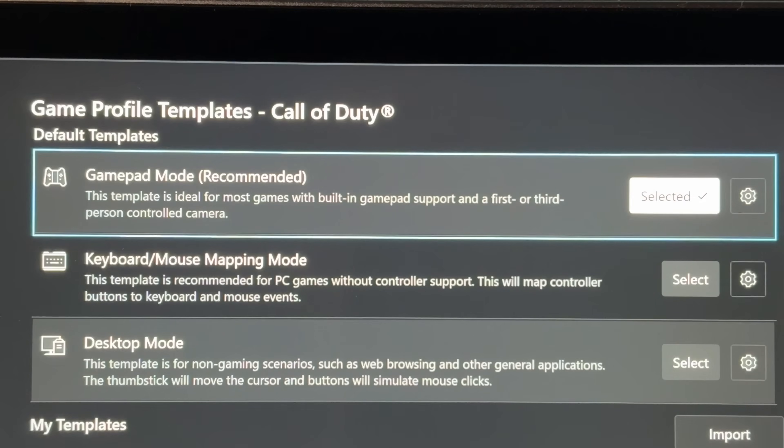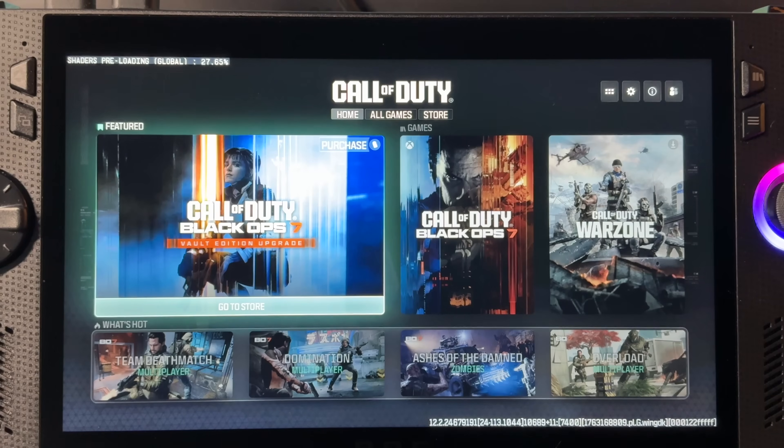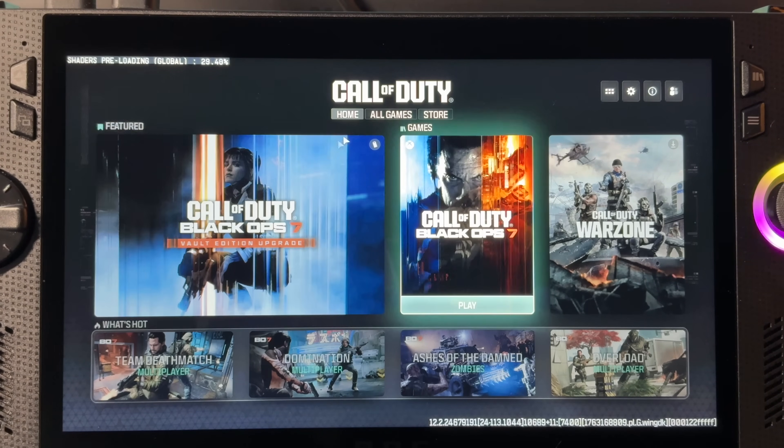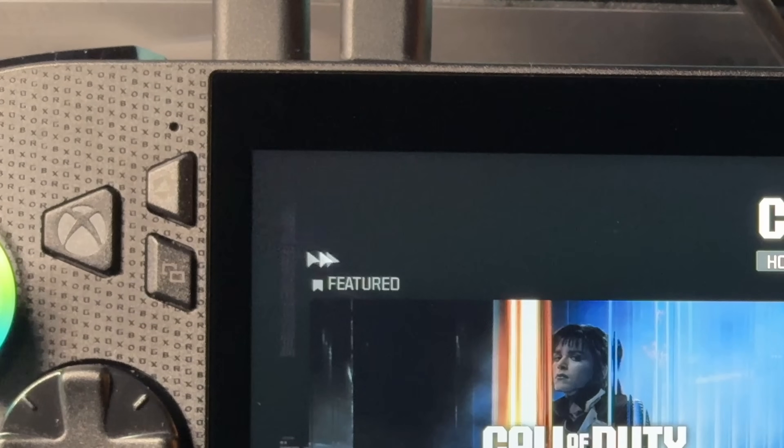Let's launch the game. This very first time, let's select gamepad mode and we may get a system settings message — just click yes. This first time in the game menu, it's really worth waiting to allow all of the shaders to preload, as that will give us optimum performance. For me it only took about 10 minutes to do this.